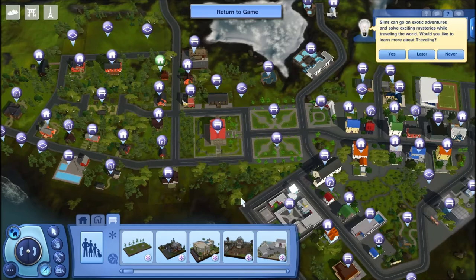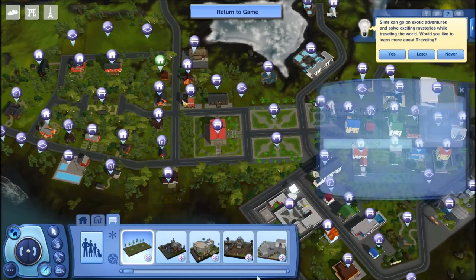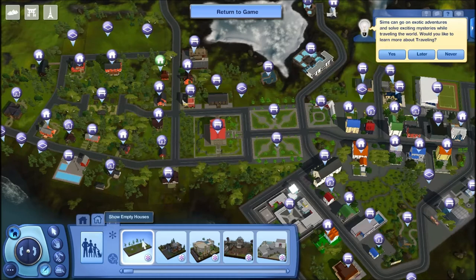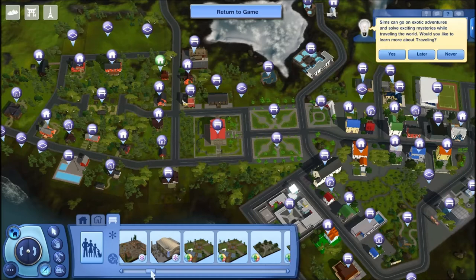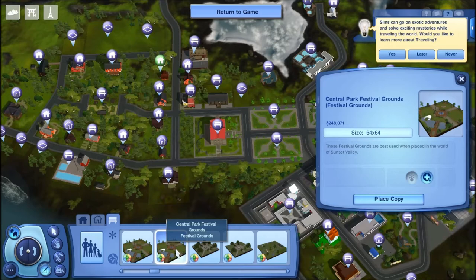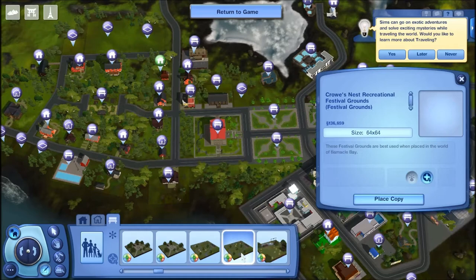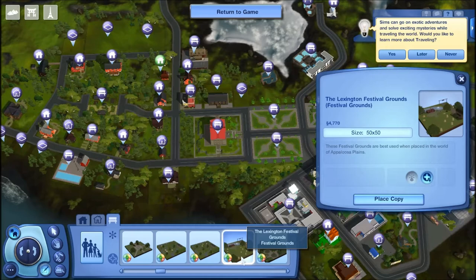I am in Edit Town mode because SimGuru Smitty uploaded the new festival ground slot for Aurora Skies. I was planning on using any other festival lot that comes with the Seasons expansion pack. They give you festival lots — like the Sunset Valley festival grounds, Central Park festival grounds, Erie festival grounds, Crow's Nest recreational festival ground, and the Lexington festival grounds — so there are different types.